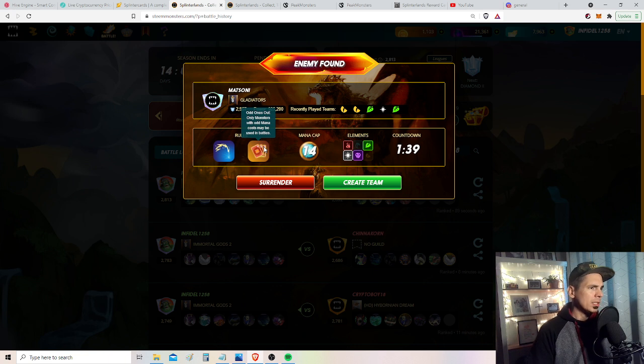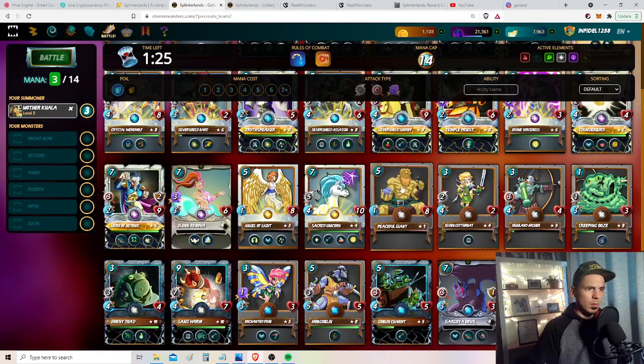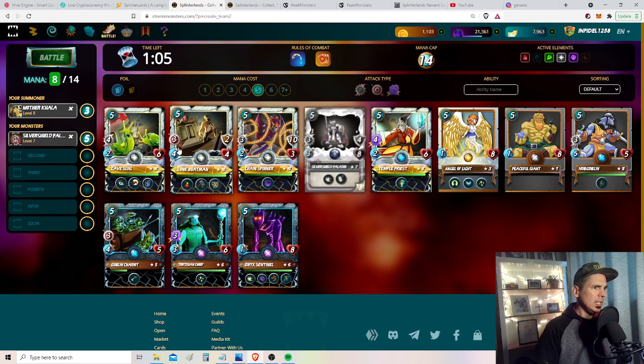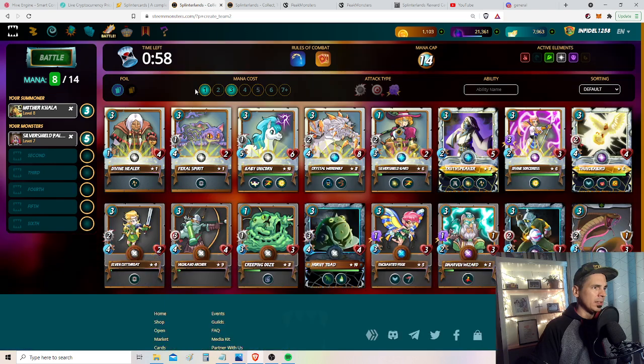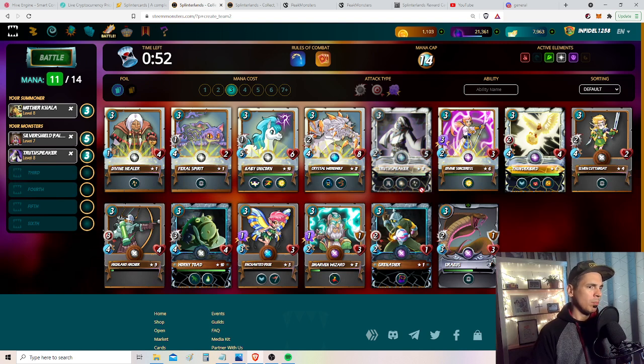Odd ones only, armor - okay. In this context I think white, because white's got the five-cost Silver Shield Paladin with four armor, three hearts, and three melee. Magic bounces off him - for five mana he's one of my favorite tanks, an amazing tank. Then I'm thinking True Speaker, which gives me two more armor plus a tank heal.